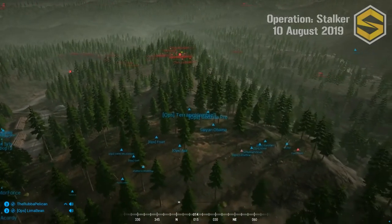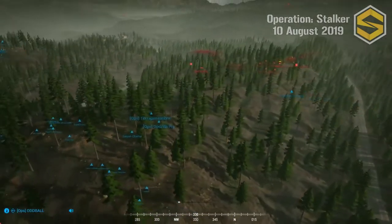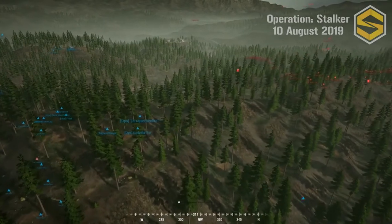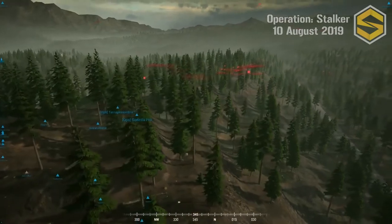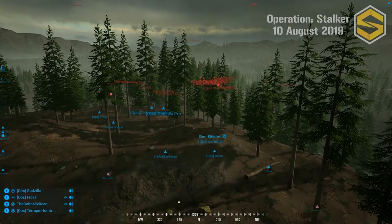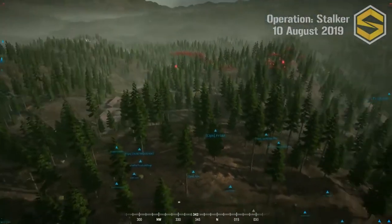Dwarf's Squad One and Ronin's Squad Two are taking contact. No kills yet — Sledv got hit but fell back. Clay J's squad, all the way on Cemetery Hill far west, is actually suppressing Squad Four as well. That is a power position — they're firing all the way across the valley at Squads Three and Four right now.